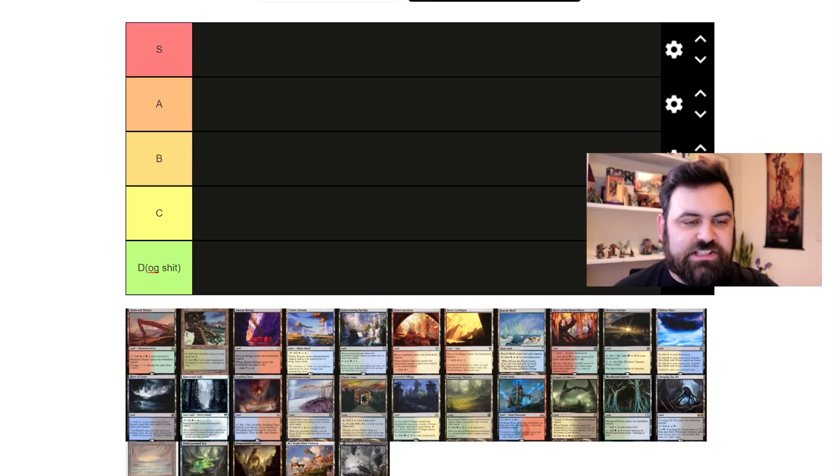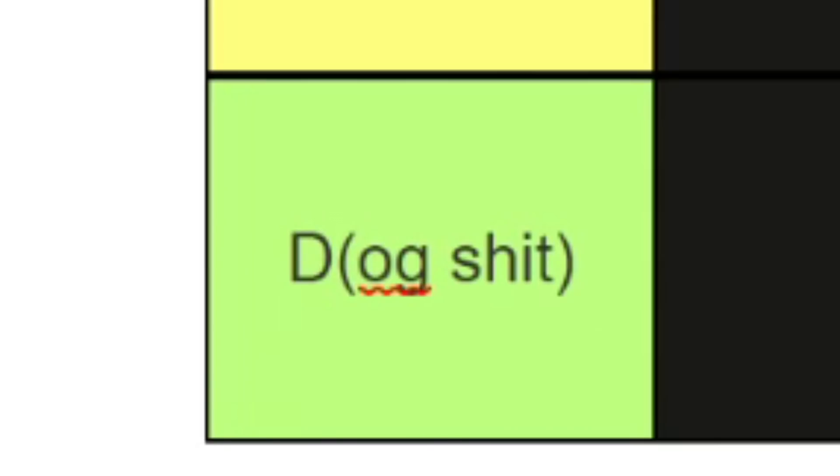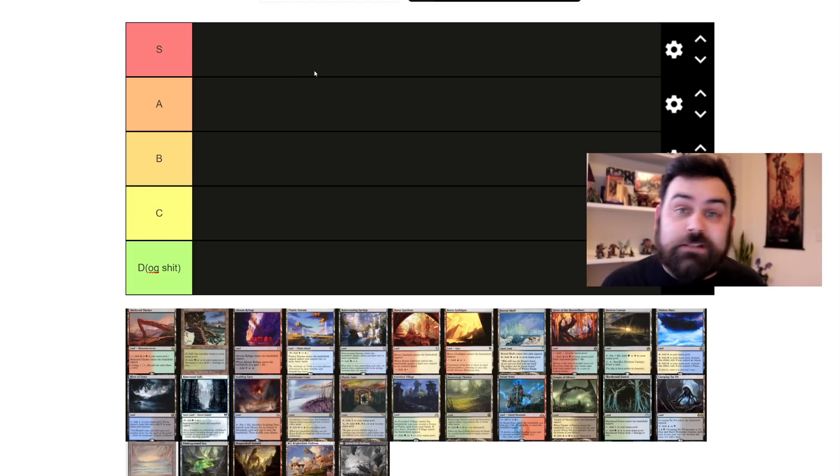So as you can see I've got some tiers. We've got S tier, A tier, B, C, and D — D standing for dog shit. S is for the iconic, the all-time greats, the most powerful, the best of all the dual lands. Dog shit is limited fodder — crap that I would not put in my Commander deck.